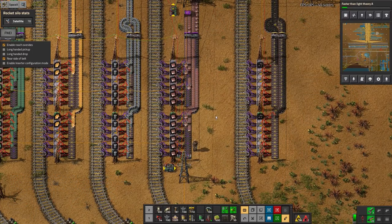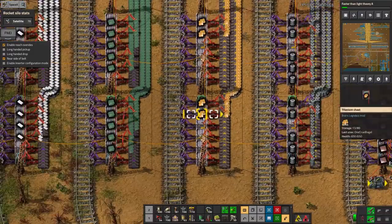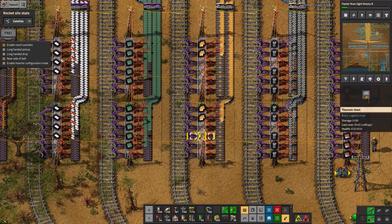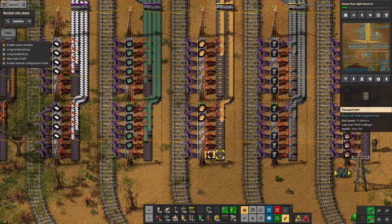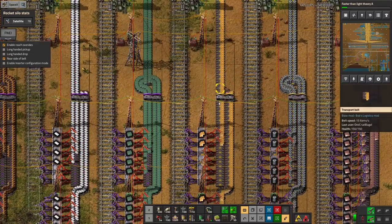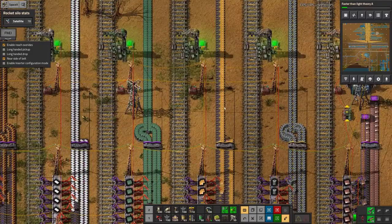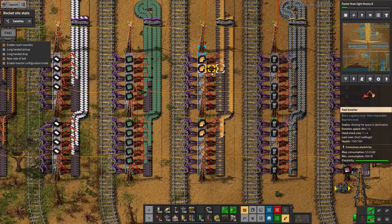The first one is something I was complaining about in the last episode — these stations where all the chests get unloaded basically from bottom up, because anything put on by the bottom inserters blocks the stuff being put on by the top ones until the bottom ones run out. So you get this effect where everything is concentrated in the top couple of chests. For something not being used very quickly that doesn't really matter, as these are quite capable of keeping the belt full.